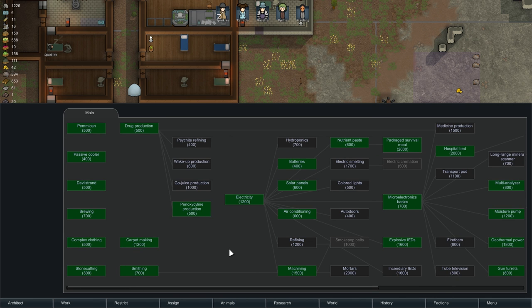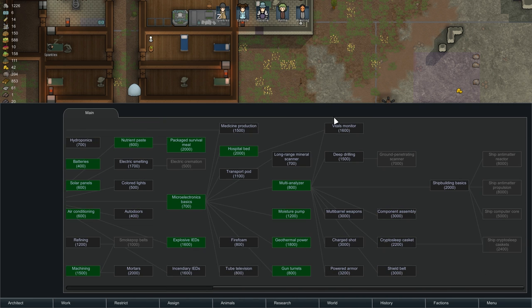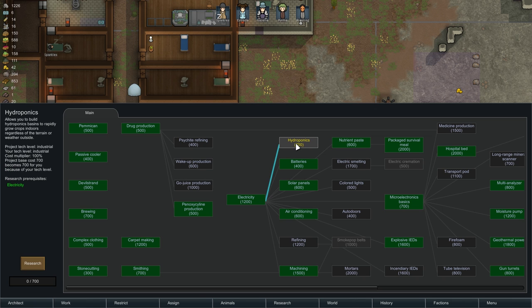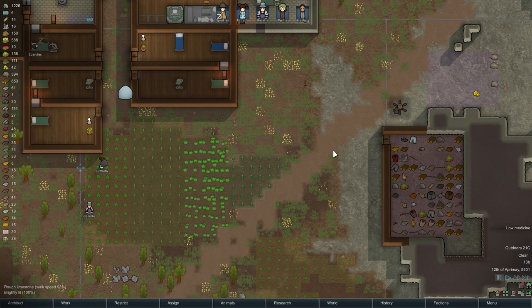Alright, what do we want to build? Let's do some of the early stuff — vitals monitor, deep drilling, medicine production might not be a terrible choice. Let's do some of the early stuff. I don't need refining right now. We're smelting — sounds good.